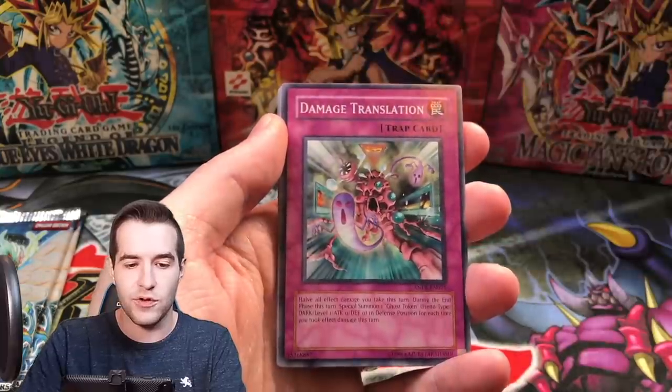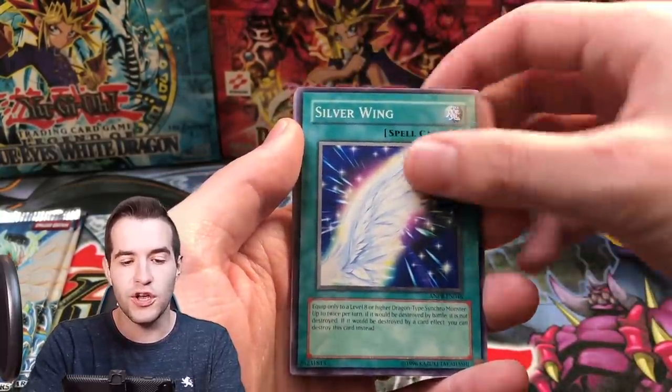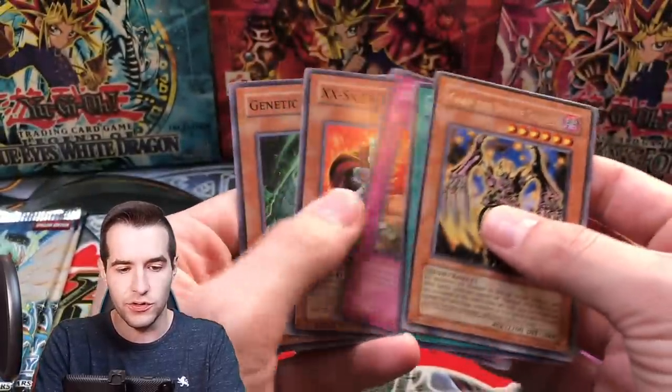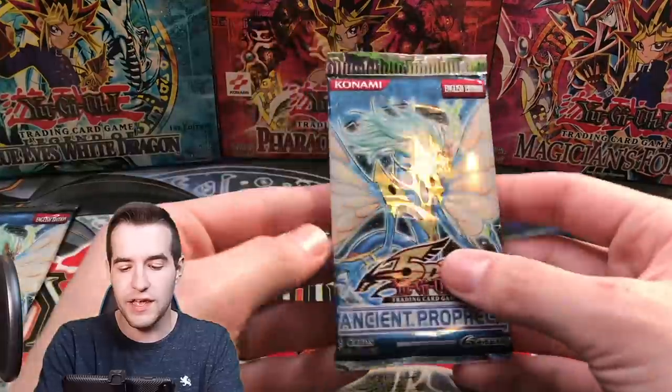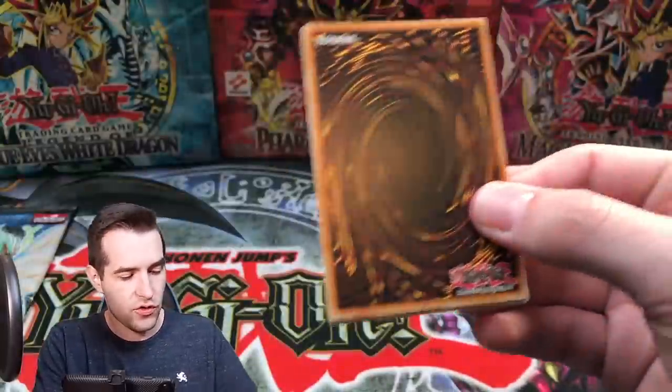We got a Sunlight Unicorn, Damage Translation, Dark Sea Float, Silver Wing, a Gap, Divine Soldier, and Genetic Woman. Two packs left in this Ancient Prophecy, then we have 10 more of the Crimson Crisis.